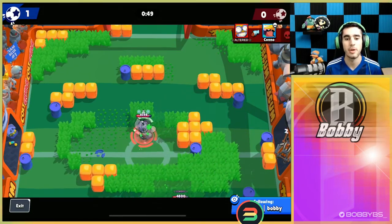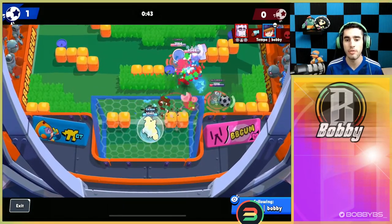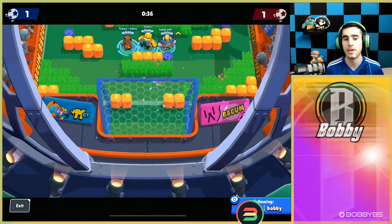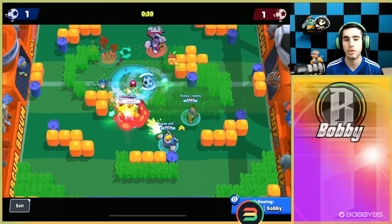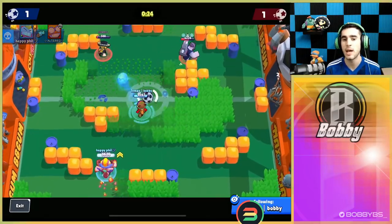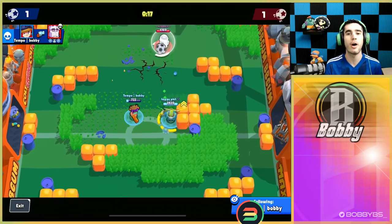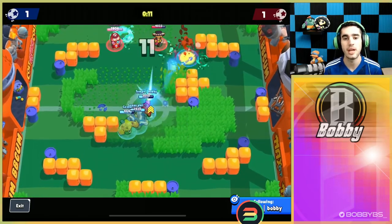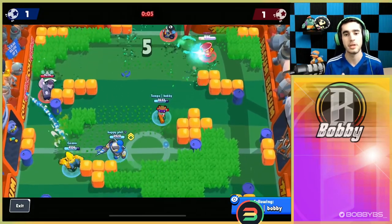We weren't able to score there unfortunately. Now they have really good positioning, so I put my turret out to help and I stun all of them — getting a lot of value. I think we could have stopped their goal if Poco didn't have that heal, but they get it. Either way I have my turret back, Kano has mines, Phil has super. I throw my turret right at them to do a ton of damage. I aim a trick shot on goal but Carl spawns right there and gets the save. We have a really good overtime comp though, plus Phil just hit level 4 Surge — the game is already over.